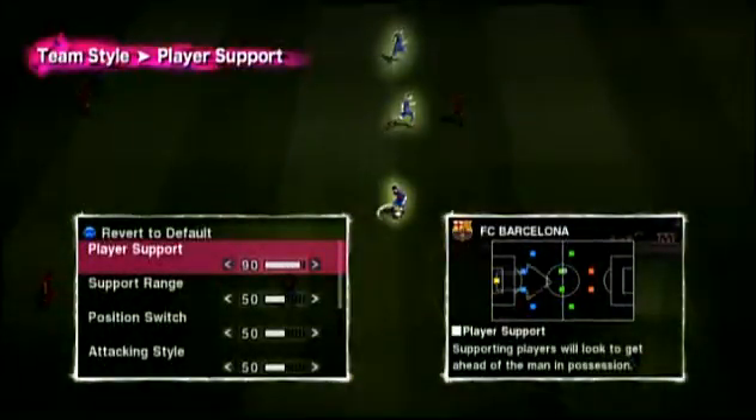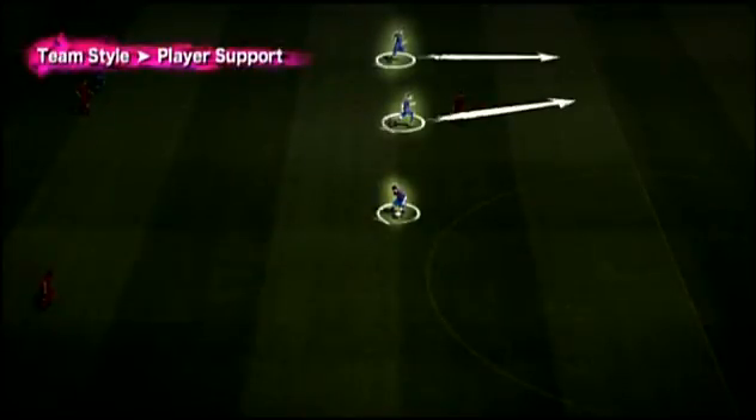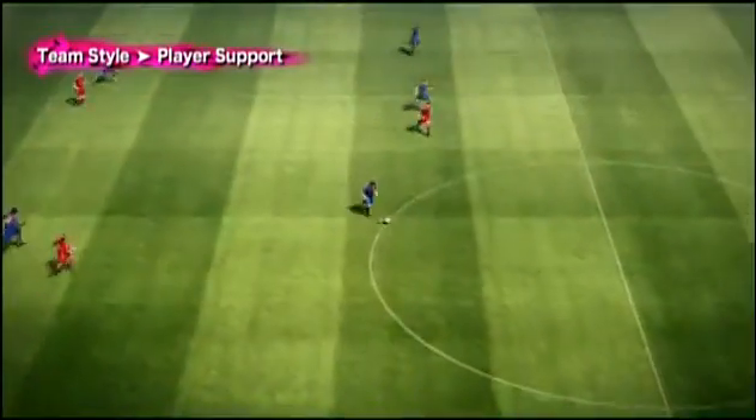Set it to 90, and players overtake the man in possession to receive the ball further upfield. Tactical changes take effect immediately, and that is something we worked very hard on.